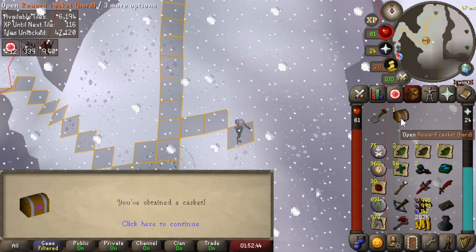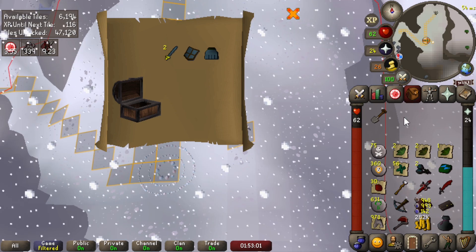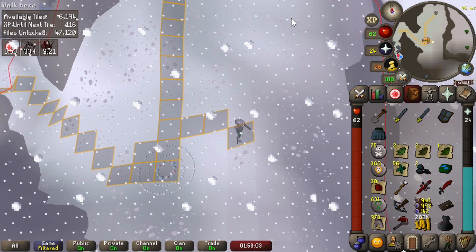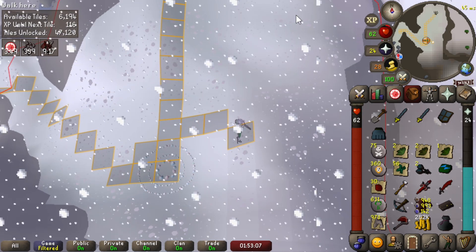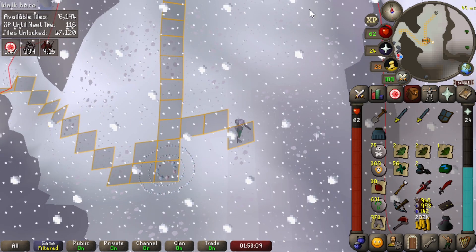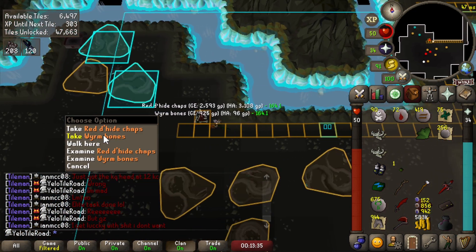The first hard casket on the account - let's see what we get. It's money. You can't expect to get a good unique on the first one, it's some money. I'm not complaining, I'm happy with that.